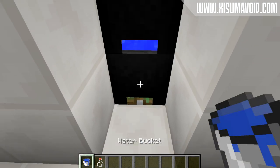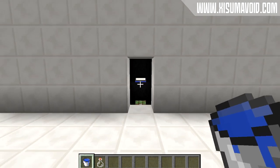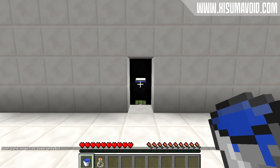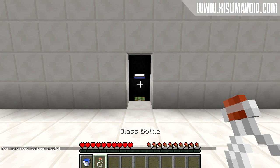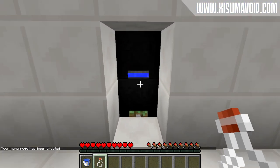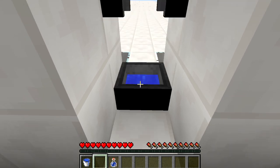Now I would like to point out straight away that this would be pretty annoying to have in your survival world. You wouldn't want to carry around these items just to use a door. However it is always good to share ideas — this was an idea I had and it turns out it is possible to make. So if you are in survival you can open the door with a water bottle.